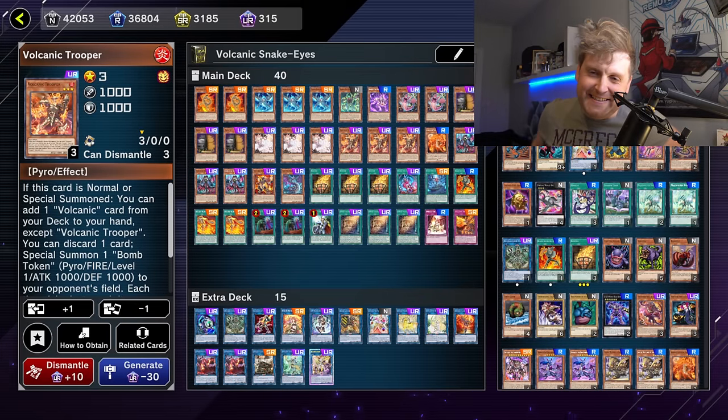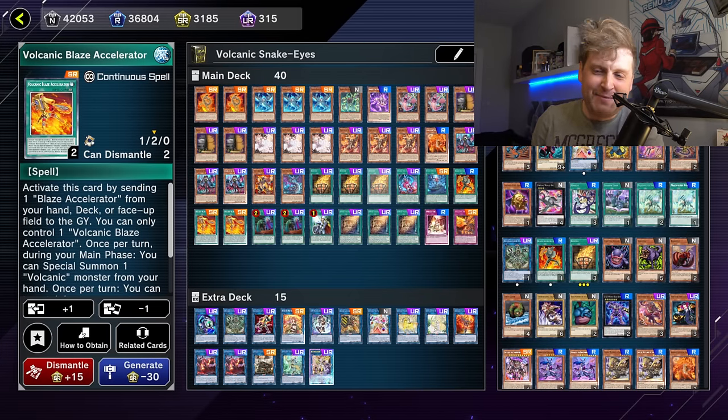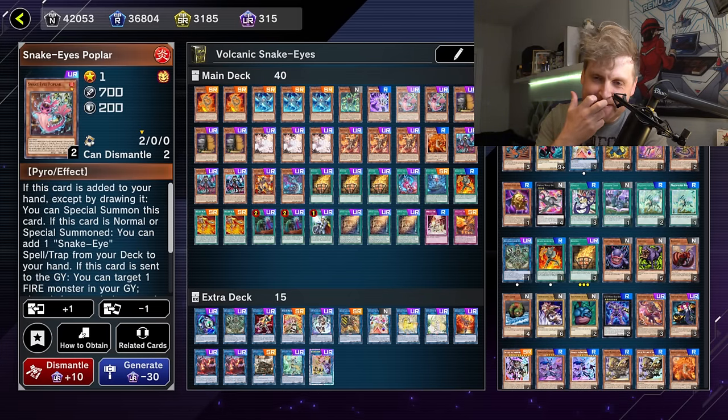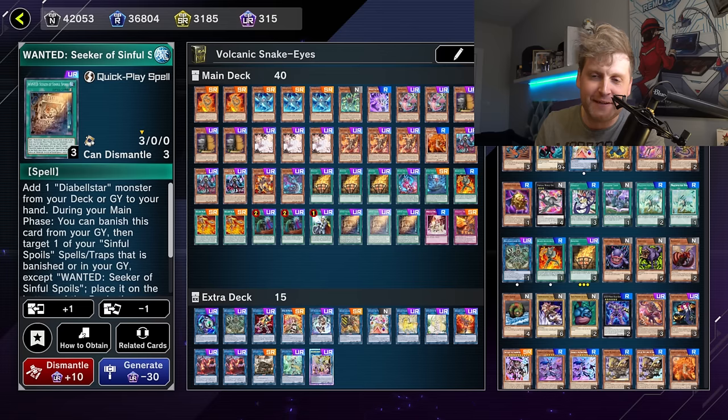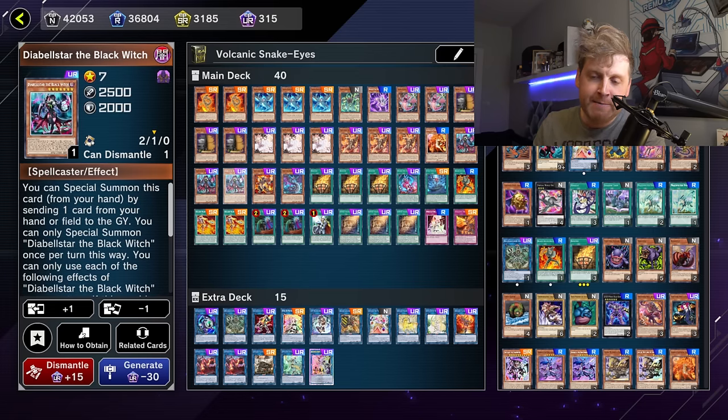What's up guys, welcome back. Volcanics — the new Volcanic support — is finally out on Master Duel. Back when we got these in the TCG I was a fan, trying them out with Spright and Runics as well, but this one takes the cake.